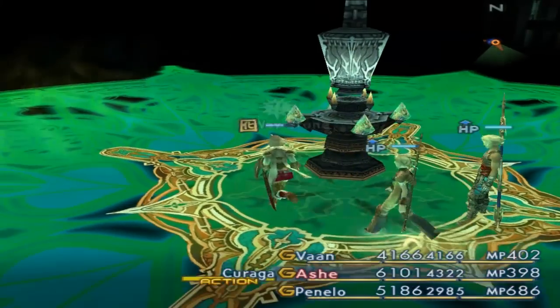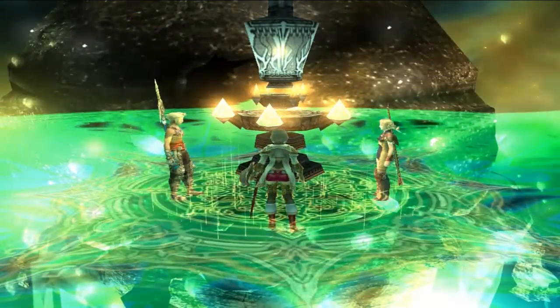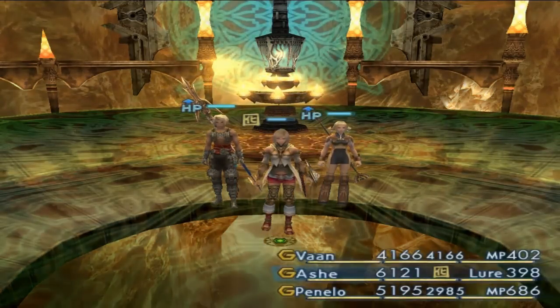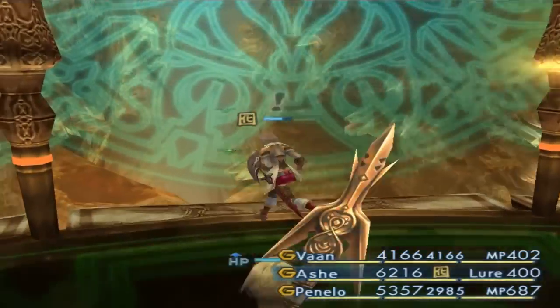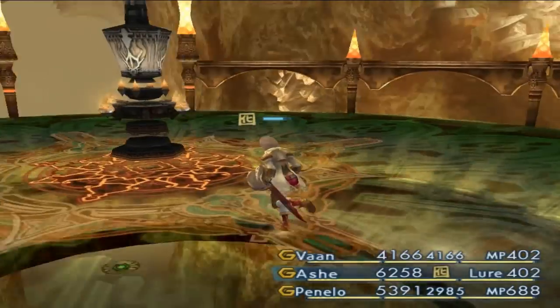Okay, touch the device — yes, let's definitely do that. They're going to take us to a very annoying area, or a very cool area depending on your point of view. And yes, this is the Great Crystal. As you can see, this way right here is actually blocked off — Gate Scorpio or whatever.